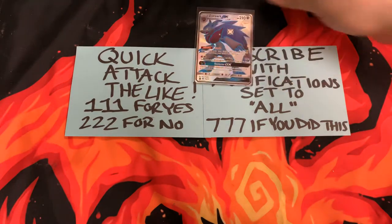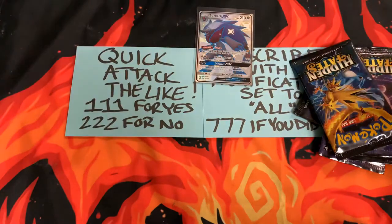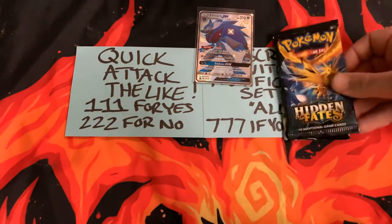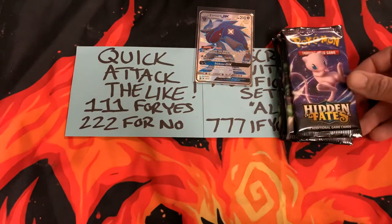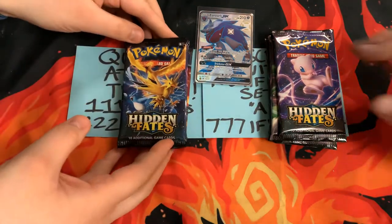So there we go, we're gonna put that over there. Let's get these packs going. Here's five for you, five from one side, five from the other. It's gonna be a five-on-five pack battle, and all codes will be at the end. I don't have a dark Charizard or a shiny Charizard, so let's see what we get.